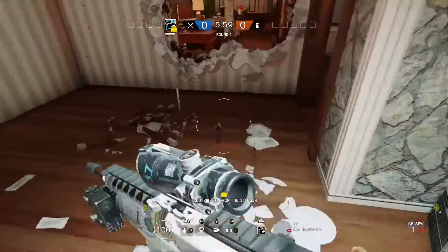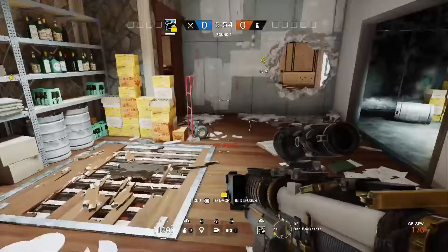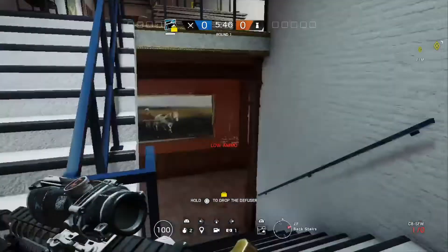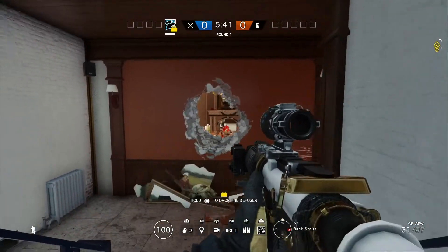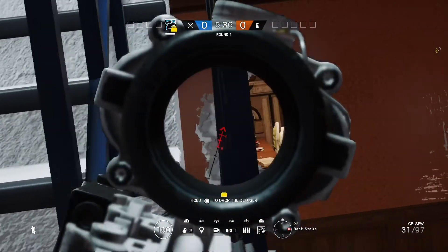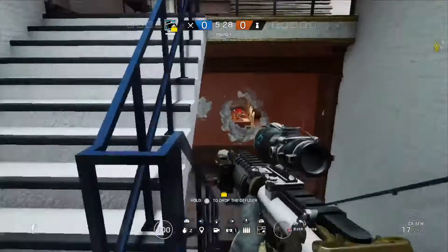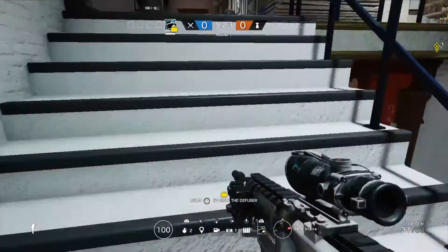You can get that hatch as well - I wouldn't drop that hatch unless it's a specific scenario. So with Hibana and Thermite, once they've got the hatch, the only thing they have left is this wall right here. For Hibana you just want to angle right here to the left of the middle. I guess I'll talk about the strats now - that's about it for the angles.